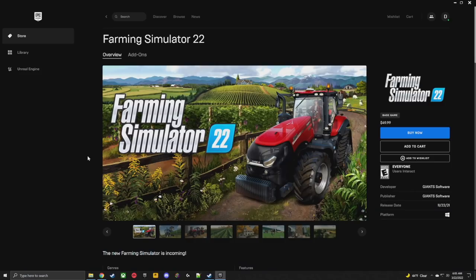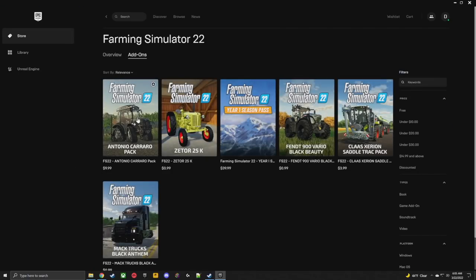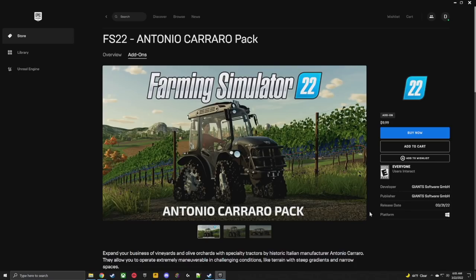Lastly we have the Epic Game Store version. Go to Search and search Farming Simulator 22 — they make this really easy. At the top you'll see Add-ons, and then Antonio Carrero is right there. Click Buy Now and it will put it on your game for you. It's actually super easy.